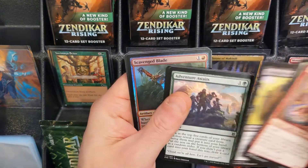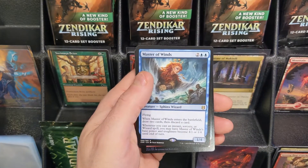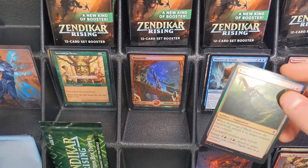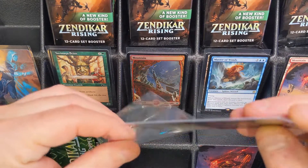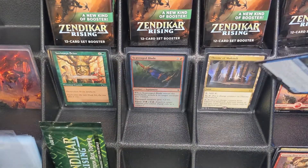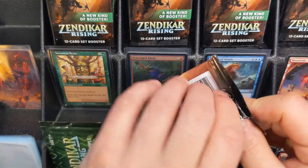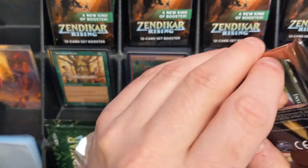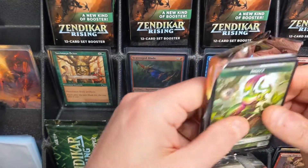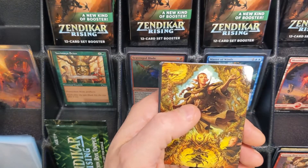Vanquish the Weak, followed by an Adventure of Weights. Missed our rare — Master of Winds. And then a Scavenge Blade. So at this time in Zendikar Rising, there's only one uncommon currently worth more than $3. That's going to be our Balagid Recovery, which is an uncommon, currently valued at $3.68.